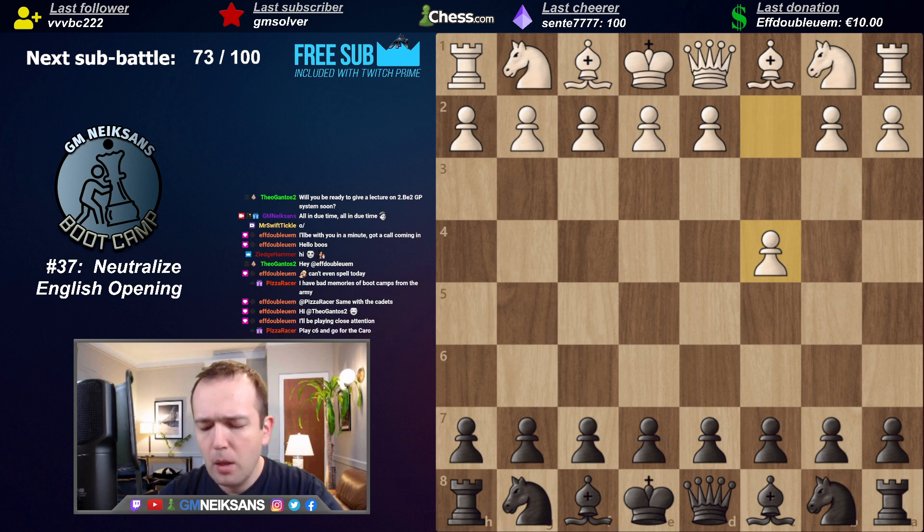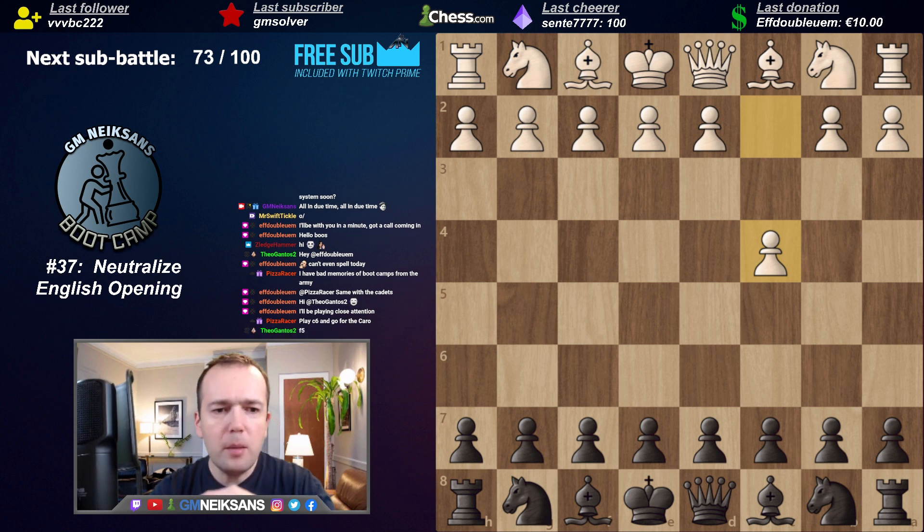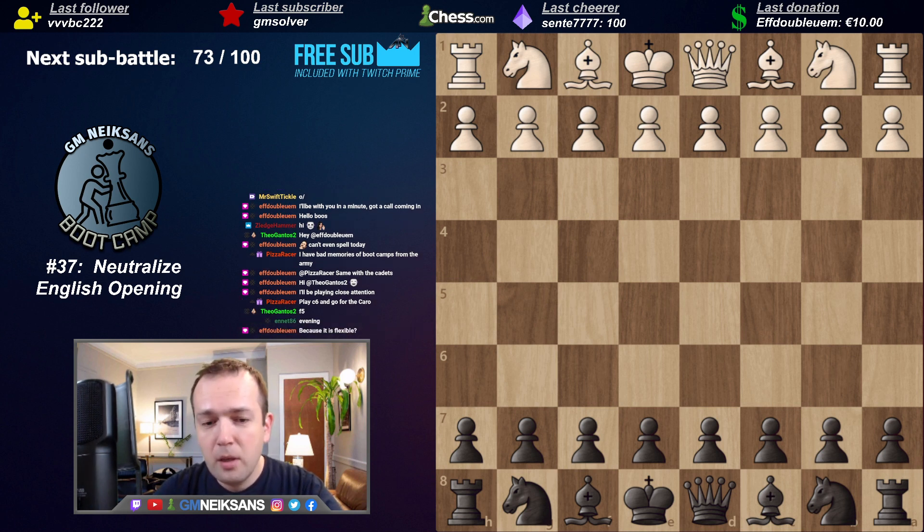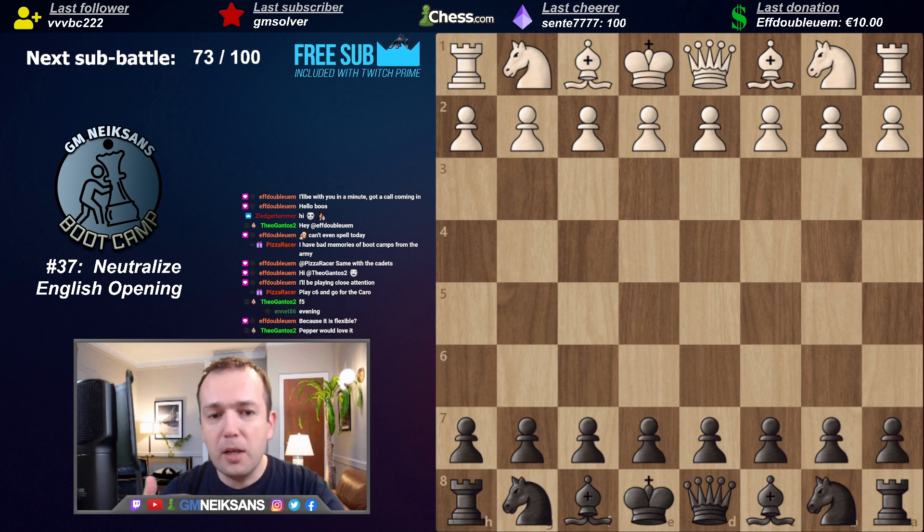Why is White playing C4? Why not Nf3 or D4? At competitive level, professional chess players are playing C4 over Nf3, over D4. One of the reasons is Black's potential response. There is this very popular Grunfeld opening, and many strong players are playing pretty much the same opening systems, but the order of the moves really varies - C4 or D4, Nf3 - and then tries to find a hole in his opponent's preparation and choose the best order of moves.